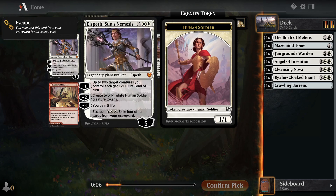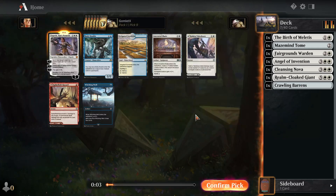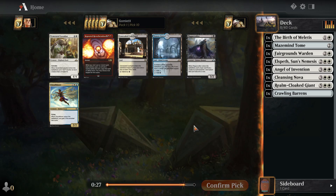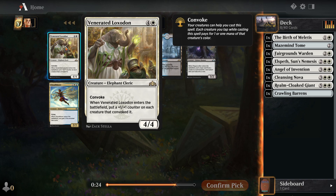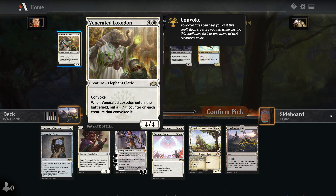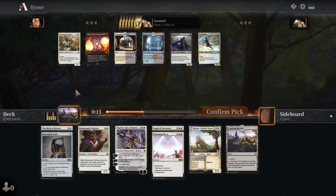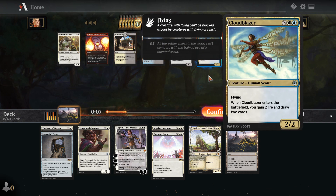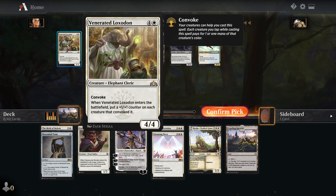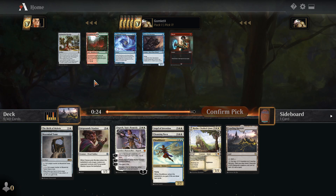I don't know what's going to be best in a control deck. Elspeth — we're definitely playing the long game with multiple Wraths, so being able to just keep escaping her and getting value multiple times might be pretty good. I'll roll with the Elspeth there. Venerated Loxodon feels like really not the kind of thing we want in a deck with a bunch of Wraths — it wants a lot of early game creatures to convoke it cheaply. It is the only straight white card in this pack, but I feel Cloud Blazer would probably be better, and we could try to move into white-blue here.